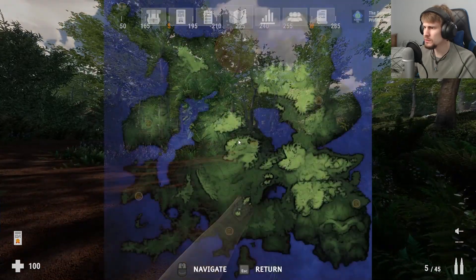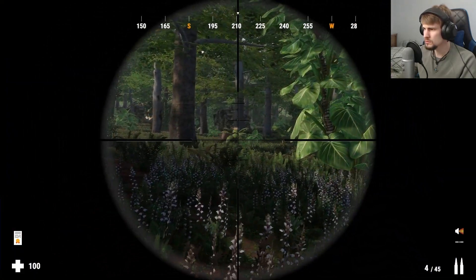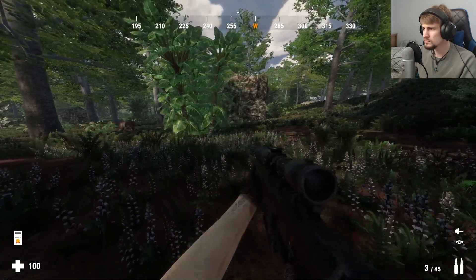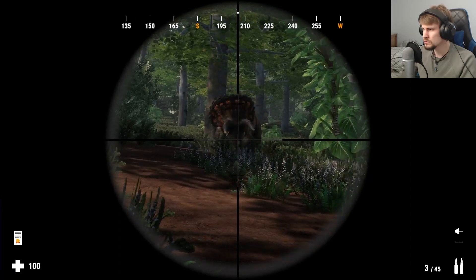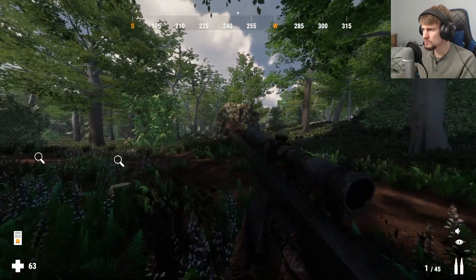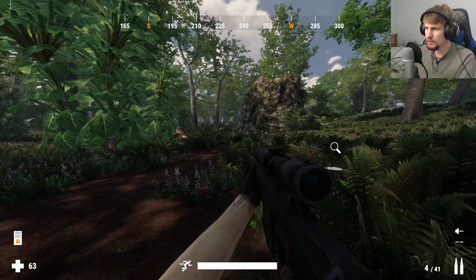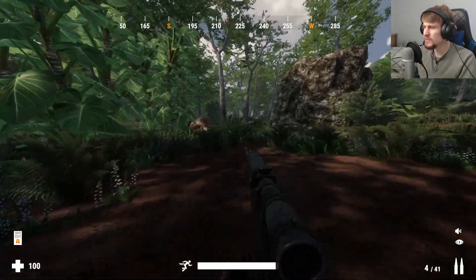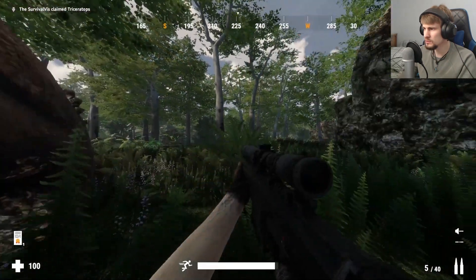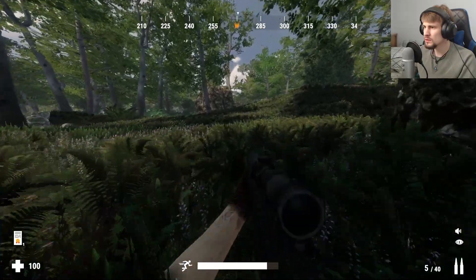Okay, well there's a trike — doesn't look like anything's after it though. I'm kind of surprised he's still going. Use the health pack because you do not want to be too low on health in carnivore country. Claim that kill. That's probably our Giga that just roared out — let me go and see if I can find it.